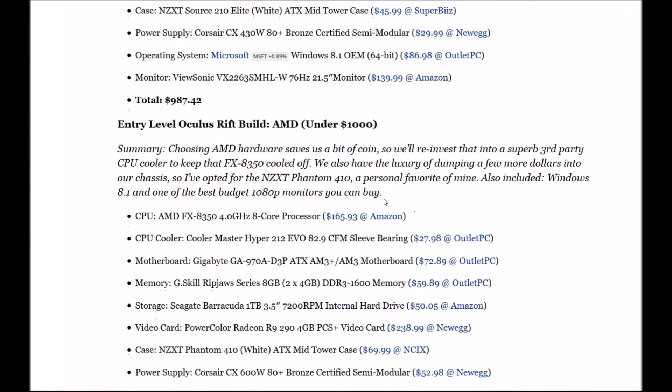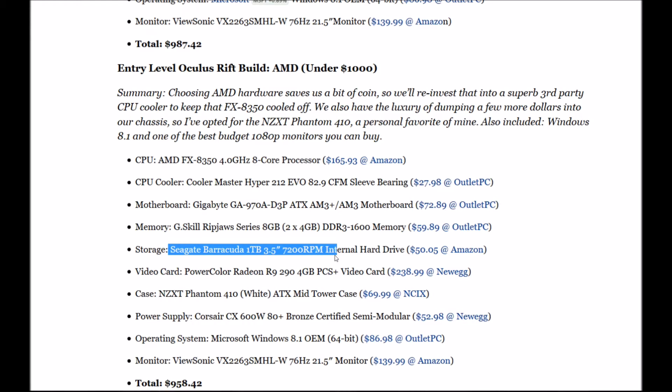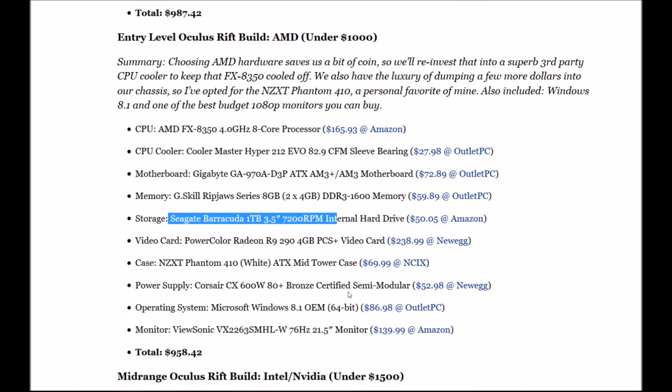Moving on to the AMD entry-level build. CPU: AMD FX-8350 4GHz 8-core. CPU cooler: Cooler Master Hyper 212 Evo. Motherboard: Gigabyte GA-970A-D3P ATX AM3+ motherboard. Memory is exactly the same as the Intel build — G.Skill Ripjaws 8GB DDR3 1600. Same hard drive as the Intel one, the Seagate Barracuda.